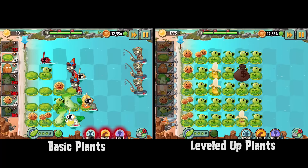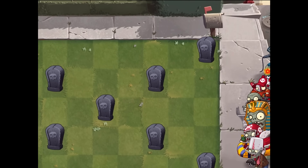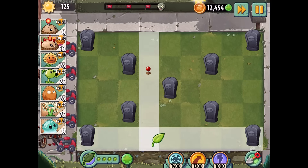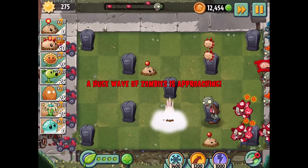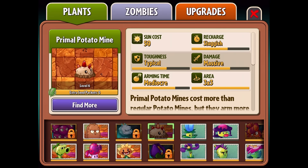Some plants will even get upgrades to their plant food abilities, and some plants may gain entirely new functionality as part of their upgrade path. One of the things we really want to do with this update is encourage diversity in the builds that you are bringing. A good example of this is the Potato Mine and the Primal Potato Mine. The Potato Mine will gain added functionality to its plant food effect that lets it generate more copies across the board, where the Primal Potato Mine will focus more on a bigger explosion. So one of these helps you take down more threats for waves that are bigger and more distributed, and one of them helps you take out bigger, more concentrated threats.